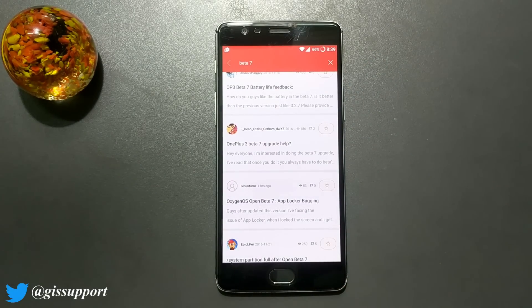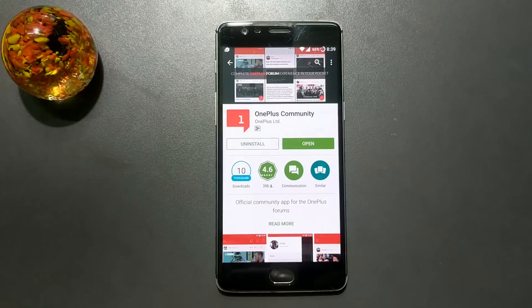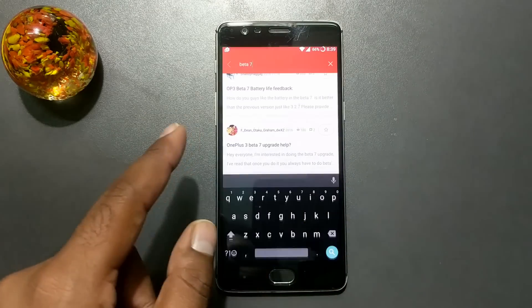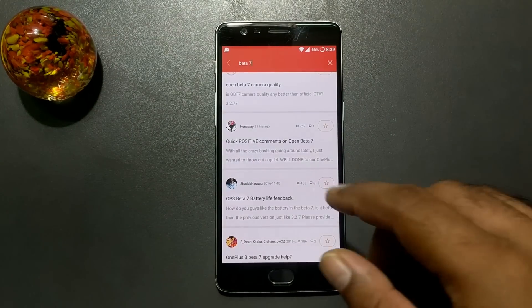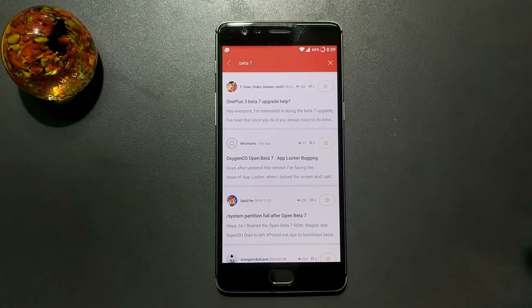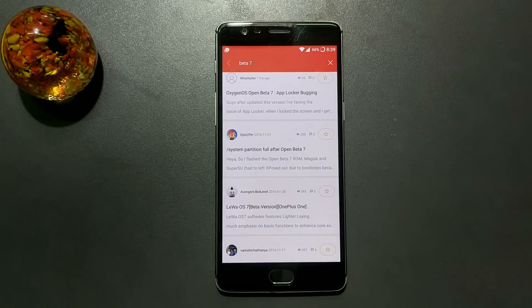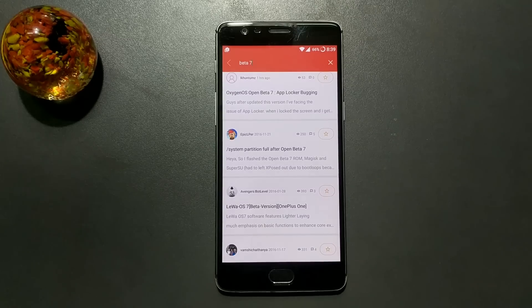Before we go ahead, I will request you guys to understand what is in Beta 7 in more detail. Download the OnePlus 3 official application from the Play Store — it's the OnePlus Community app. I'll put the application link in the description. Just go there and search for Beta 7 and you will get a lot of comments and discussions, which will give you a better idea of what everybody is facing.